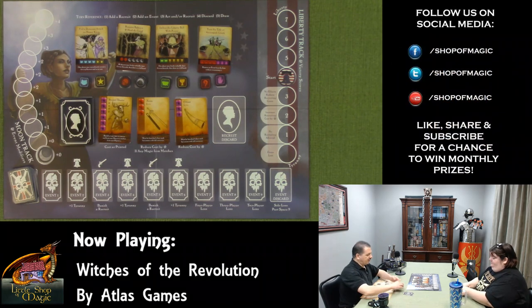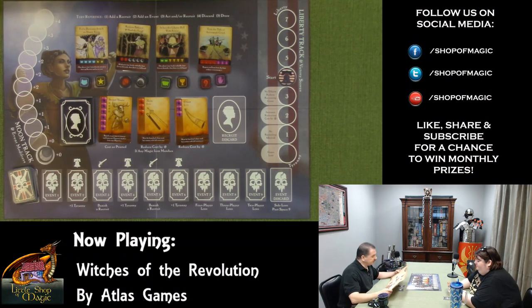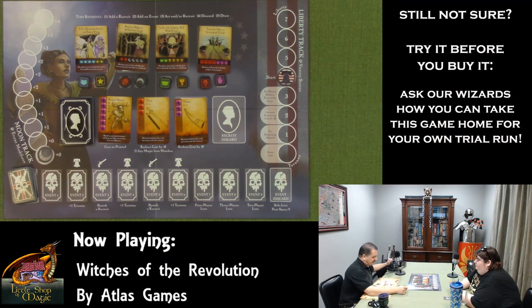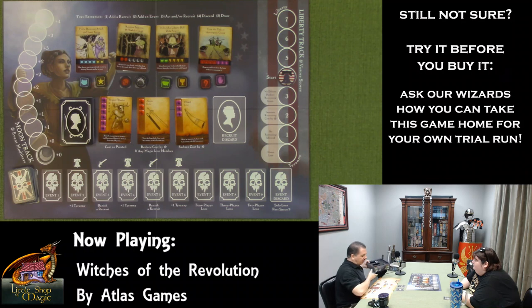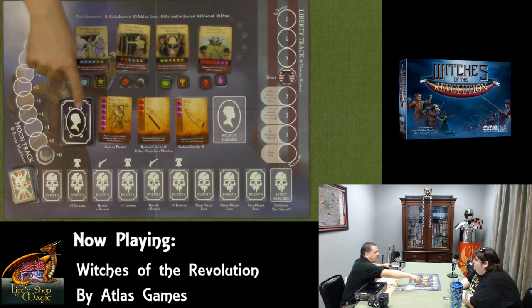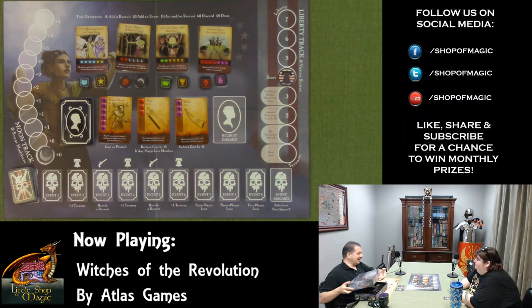We shuffle our decks. In a single player game you'd draw six cards, but with two players it's a hand of five. Witches are witches when in our coven decks and recruits when on the board — this is a deck-building game. Through the game we'll make our deck better by recruiting cards from the recruit row.